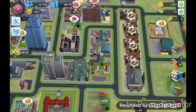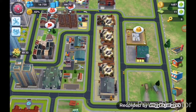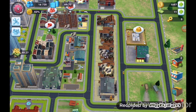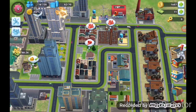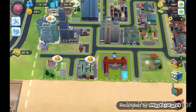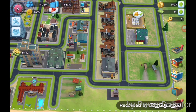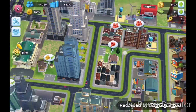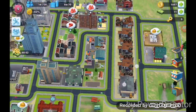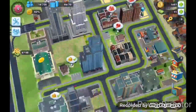You are creating residential, office, and factory buildings. In the factory you create materials, and these materials are needed for creating new locations and raising your population. You can zoom in and out, change the view — as you can see, the graphics are really great.